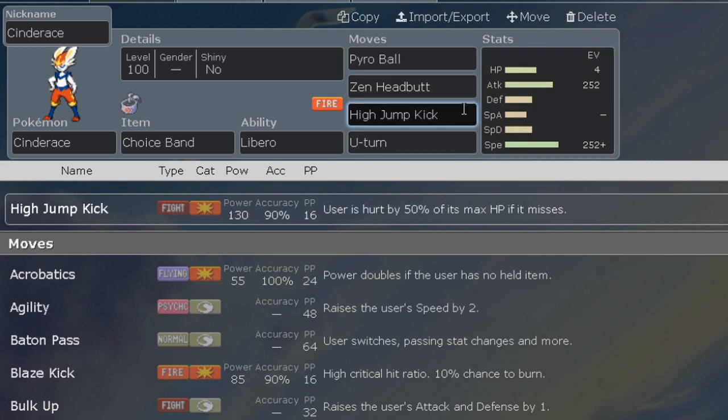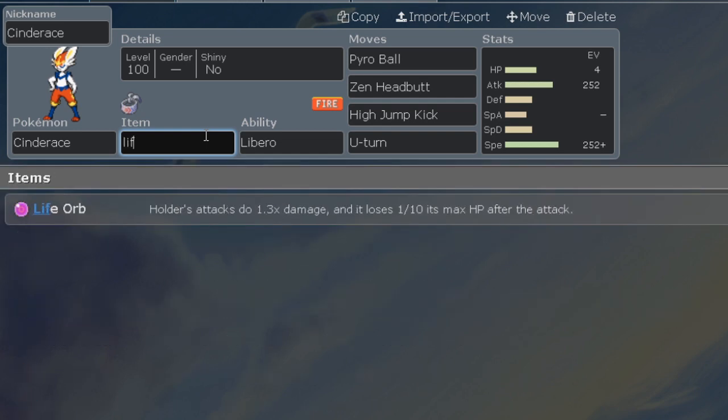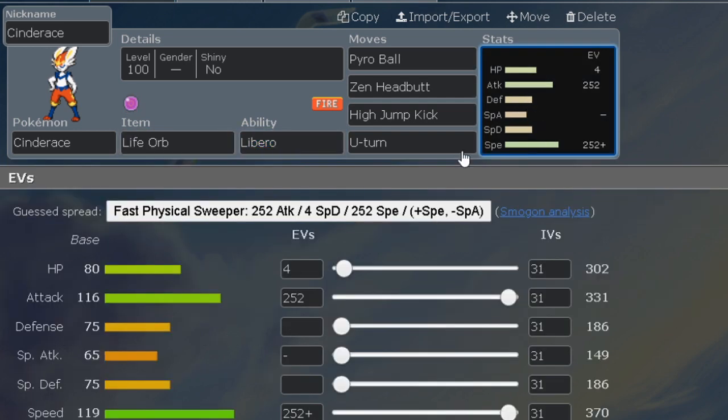Next we have High Jump Kick at 130 base power. If you miss High Jump Kick, you take 50% of your max HP, which is a downside, but it's a really strong move. Then we have U-Turn for momentum — just in case you have a matchup you can't win, or you want to preserve Cinderace for a threat on your opponent's team.